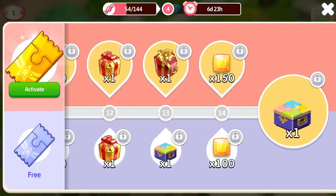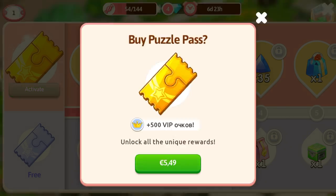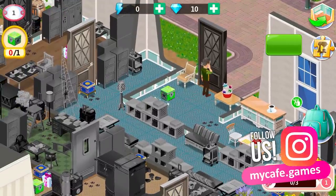Puzzle currency, some gifts, puzzle boxes, and additional energy to pass the quest further. If you activate the paid version, you get the prizes from both road maps.